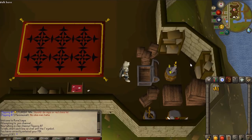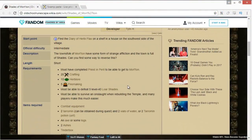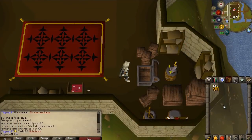The requirements are the Shades of Morton quest, and you'll also need Nature Spirit and the Priest in Peril quest done. All of these quests are very quick and low level — you don't really need many requirements to do them. As far as cash, you should be fine with just one mil, although you can do it with less.